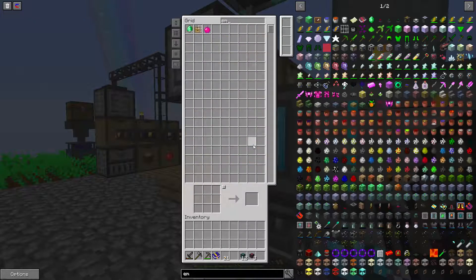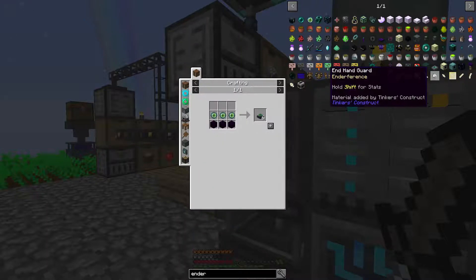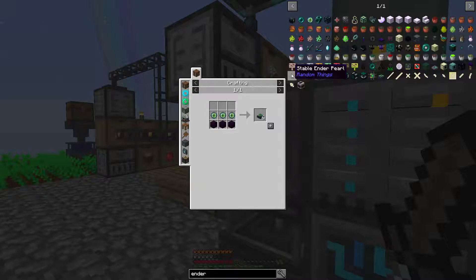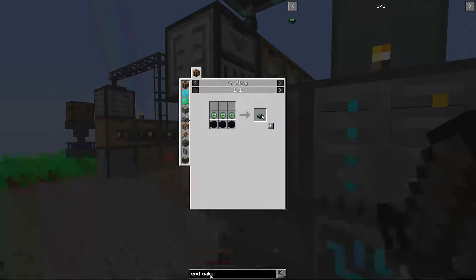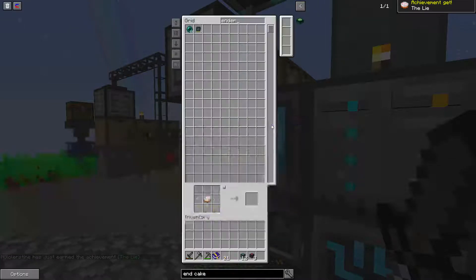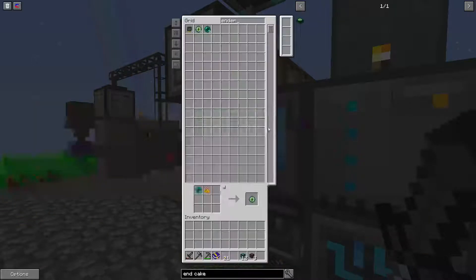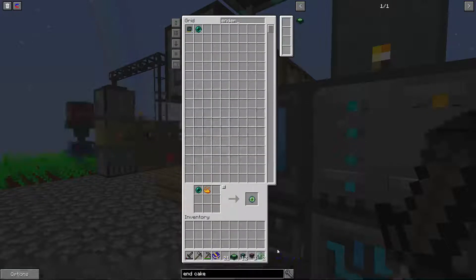Now I can make the ender cake. This is ender cross guard, ender pulsar — cake cake cake. Where's the cake? I'm probably just blind. Ender cake — oh, it's 'end cake.' Of course I don't see it if it doesn't exist. One, two, three, four, five, six, seven, eight — do this. Ender cake! I'll need a few more of these so I'll get two.